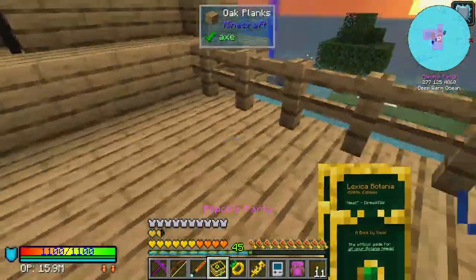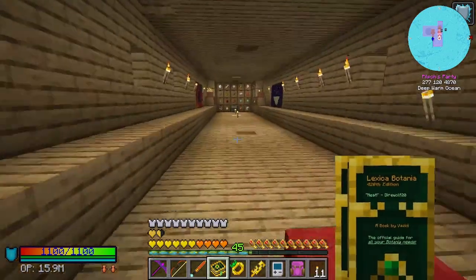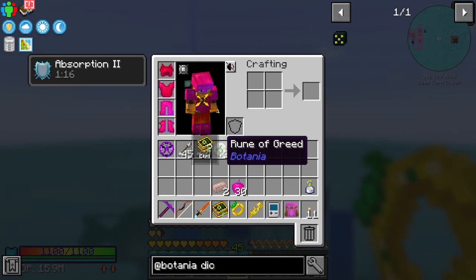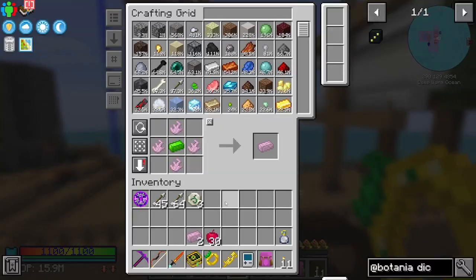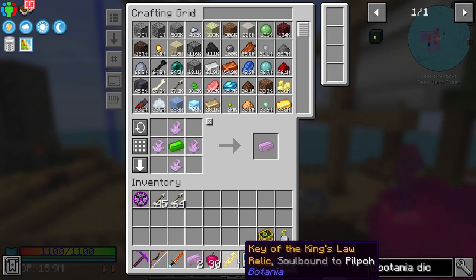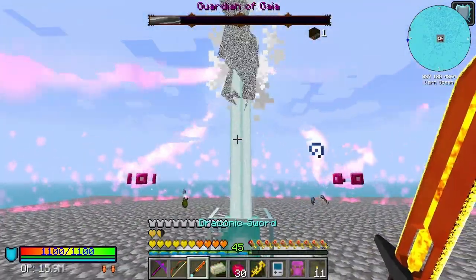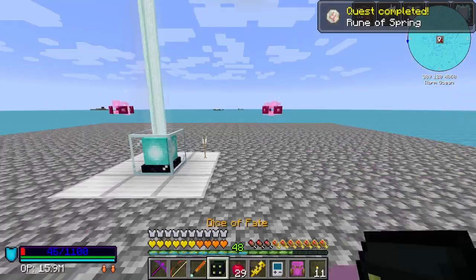I'm going to keep the Lexica Botania on me just because. I didn't even use the Key of the King's Law before because the bow is insane damage and it's a little bit easier to kill the Gaia Guardian with the bow. Let's get it going again. There we go, just finished the second fight. We keep getting these Darok pieces which is fine. Fruit of Grisaia — no idea what that is. We did bring the Botania book didn't we — so we've got this. It's like the meat feeder that we've already got, but it uses mana instead.